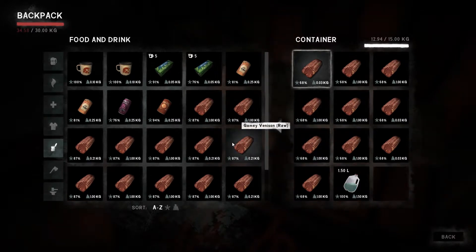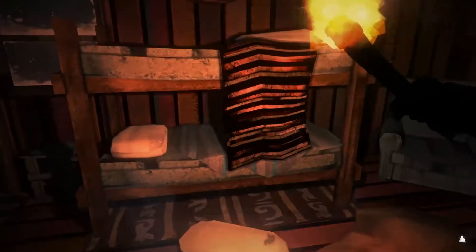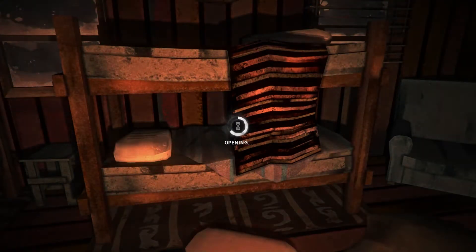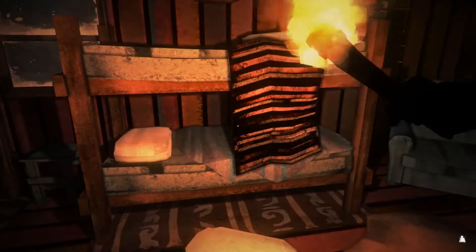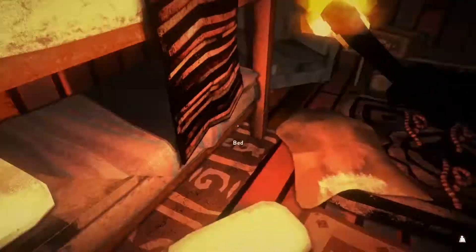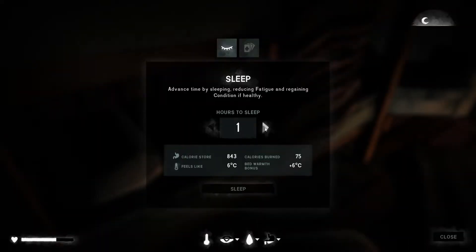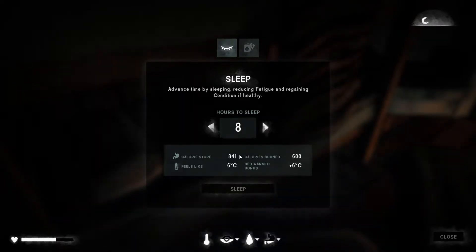I haven't got the space to ditch any more of that, but I reckon we've probably got about 16 kilos of deer meat there. What I'm going to do is eat what we can, just to get our calorie level up. That gives a little bit more - yeah, that's done the trick. I shall chuck that in a corner. Let's sleep - let's do eight hours. Obviously that torch is going to have gone out by the time we wake up.